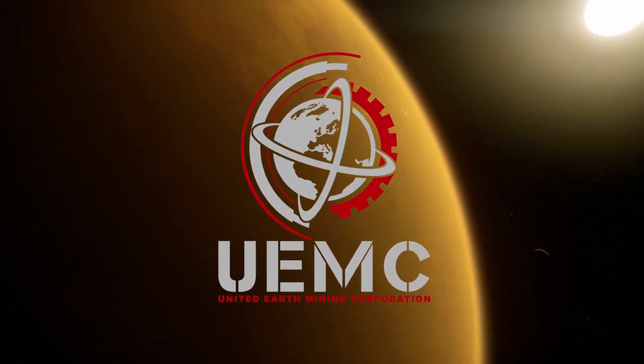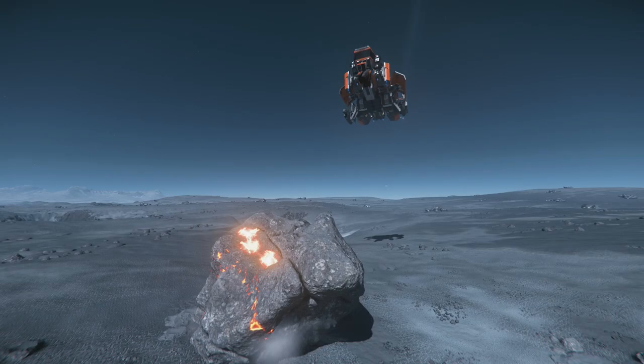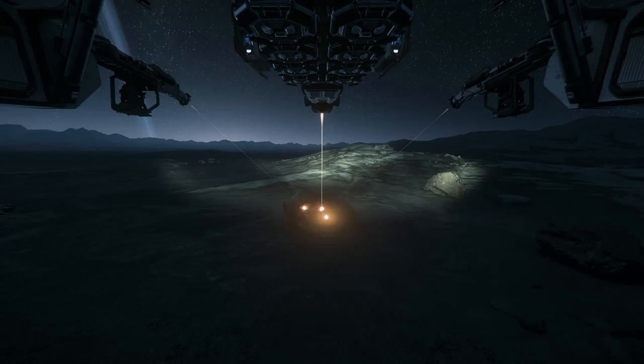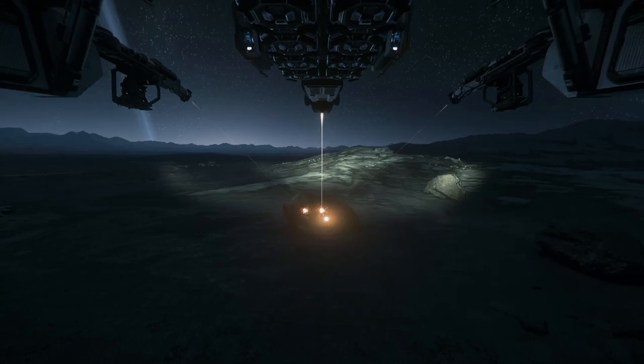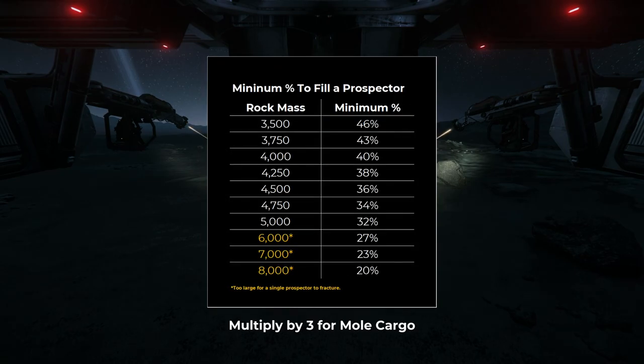Like the United Earth Mining Corporation, whose dedicated leadership team is always updating their mining intelligence archives with amazing levels of detail. For Mole-specific surveying tips, the Mole is capable of mining on any planet's surface, the yellow asteroid belt, any of the asteroid fields around the Lagrange points, and the Arran Halo, and the three mining lasers are capable of fracturing any size rock you'll encounter. To decide whether a rock is going to have enough material to mine, this table shows what percentage concentration you'd need of a specific material in order to completely fill up a Prospector based on the rock's mass.